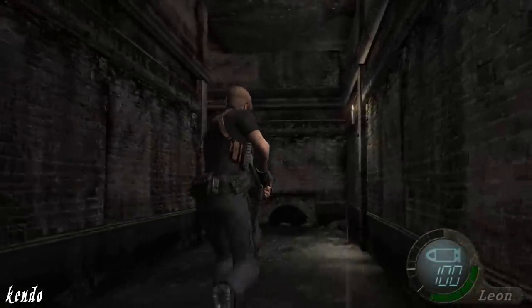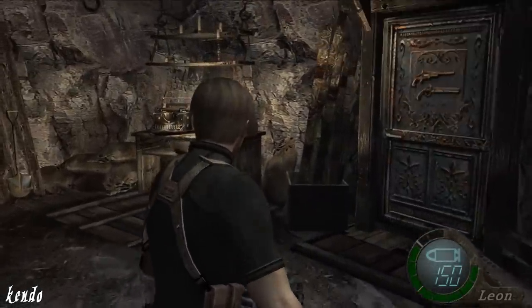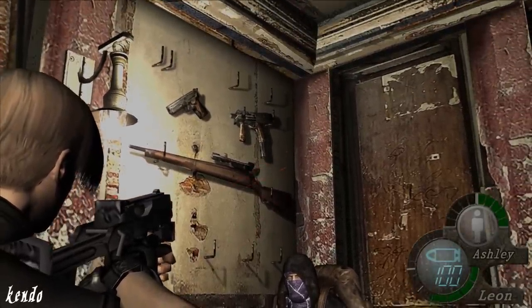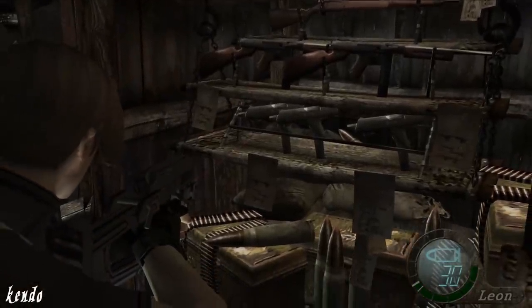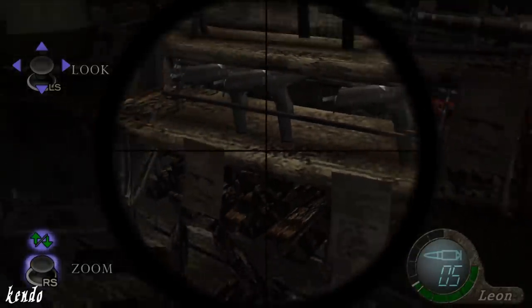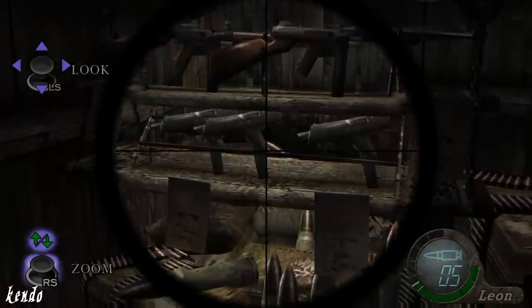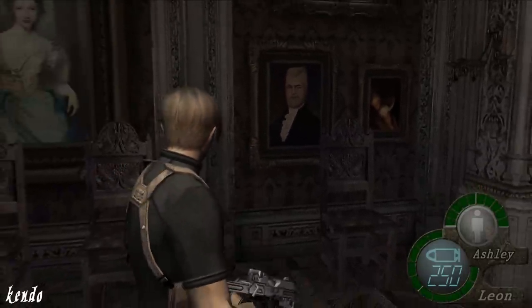Aside from its role in Leon's survival, other unusable models of the TMP can be found around the world of Resident Evil 4. If you have a keen eye, you can spot these additional TMPs in areas associated with the merchant, as it would seem to be one of his best-selling products. These low-poly models feature several inaccuracies to the TMP's design, such as the strange model with the wood furniture, to the entire rack of SPPs. But this is nothing unusual from the many other oddities of Resident Evil 4.